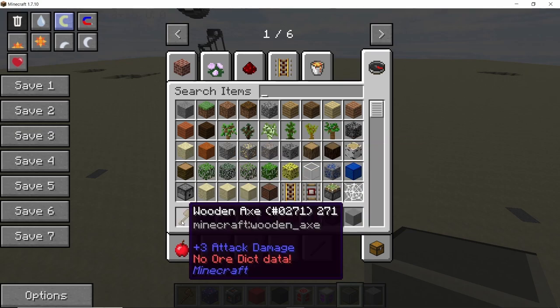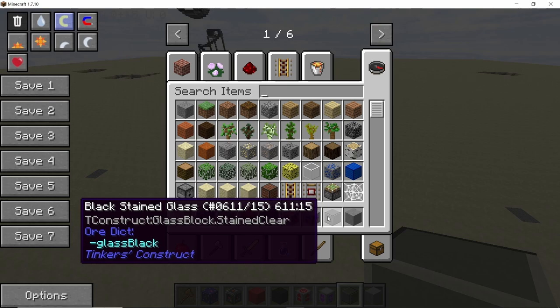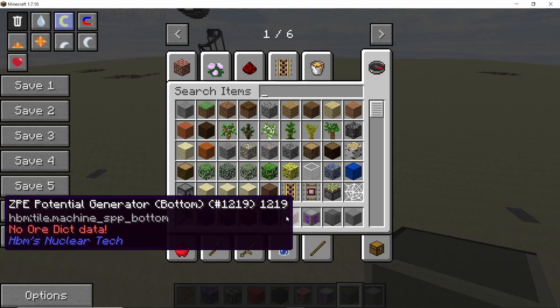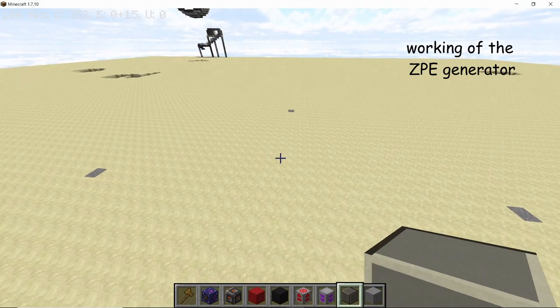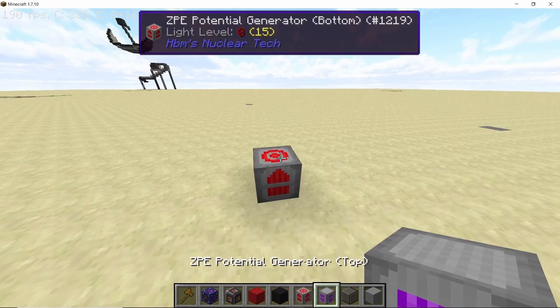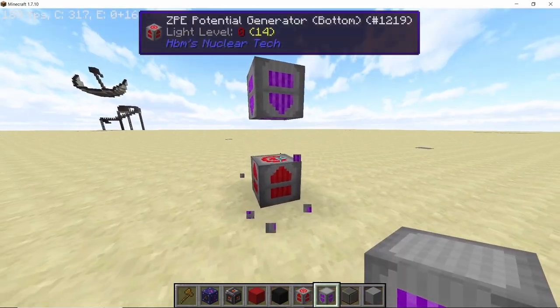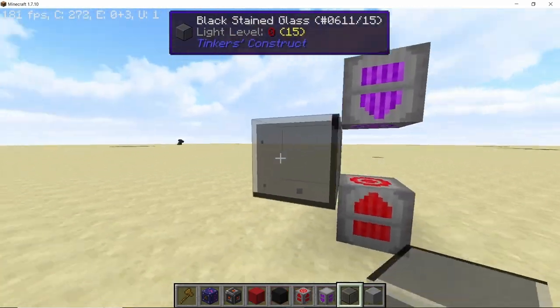The main mods required for this build are world edit and nuclear tech mod. You will need some solid blocks, but the main blocks we are focusing on are the ZPE potential generator top and bottom parts. A quick recap on ZPE, or zero point energy potential generator: how this works is that you have a space between the top and the bottom block, and this difference generates power for you.